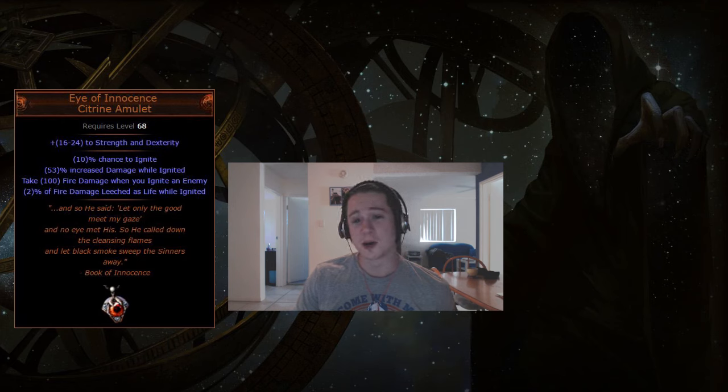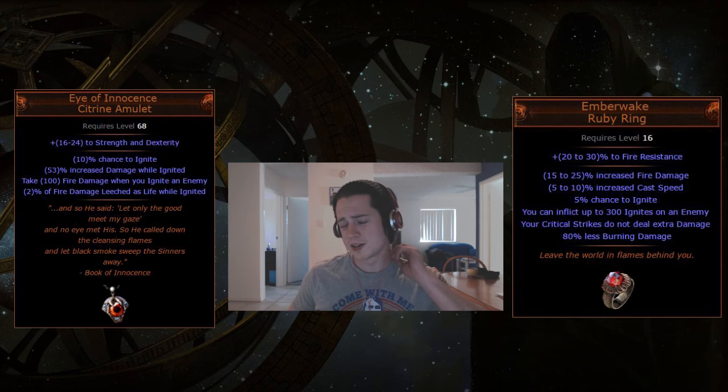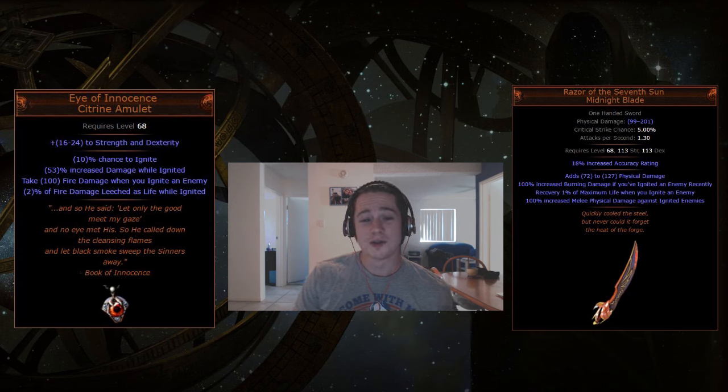There are other unique options. On Reddit it's been suggested you could use the Ember Wake ring, run one Moku's Embrace, and use a rapidly hitting skill like Firestorm to rack up ignites — Ember Wake lets you stack up to about 300 ignites on a single enemy, which can guarantee a constant self-ignite. If you go the Ember Wake route, another suggested option is the new Razor of the Seventh Sun unique, which gives insane life recovery per ignite and 100% increased burning damage if you ignited an enemy in the past four seconds.